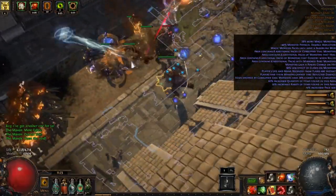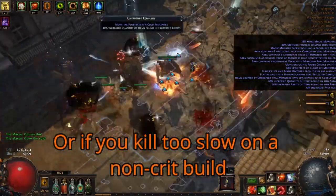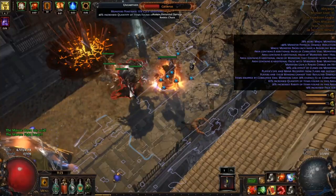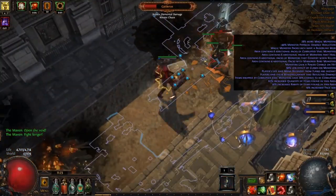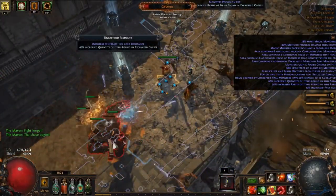Let's do the boss real quick. As you can see it does fall off during the boss fight unfortunately, because I don't have a way to generate frenzy charges during the fight itself. But outside of that, I was able to zoom through the whole map pretty quickly.